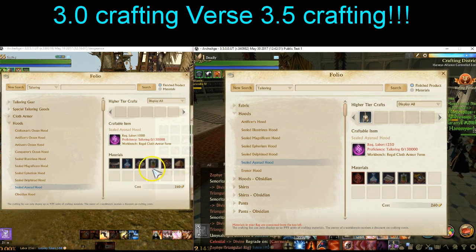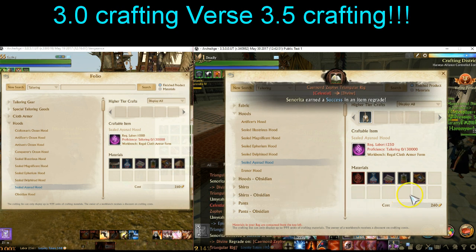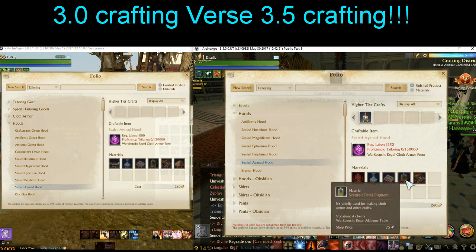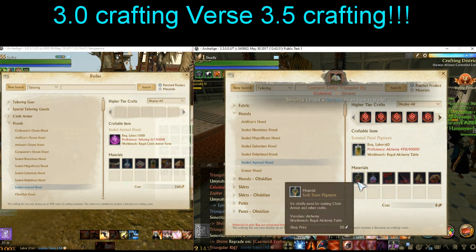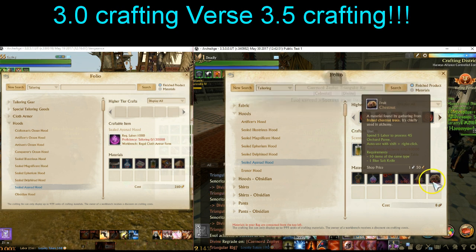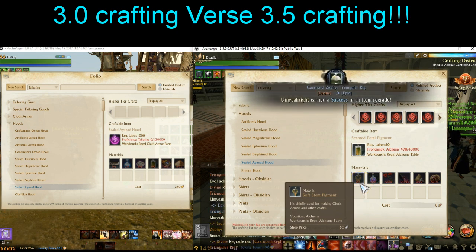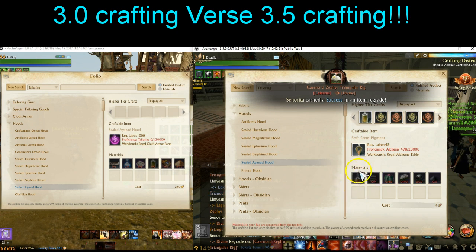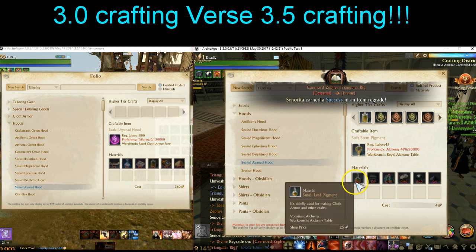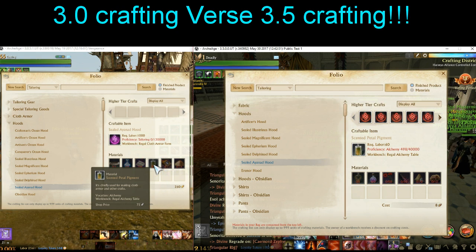For scented petal pigments, this is a big one — a six times increase, and these become even harder to get. In the new patch, to craft these pigments you now require the lower pigment tier as well. Chestnuts are actually easier to get since you can now get them from the vocation bag merchant instead of wild spawns. But you also need a Soft Stem Pigment, and to create that you need the tier two pigment, and below that the tier one pigment as well. It's a dramatic increase in cost — six times the amount on armors.